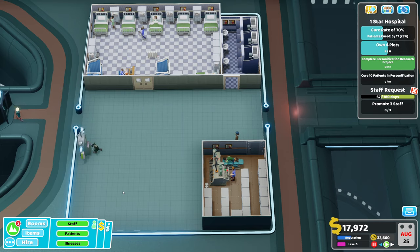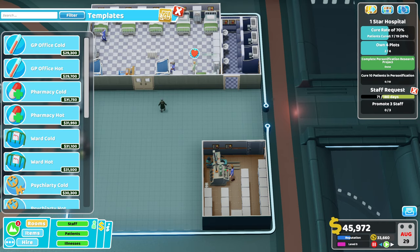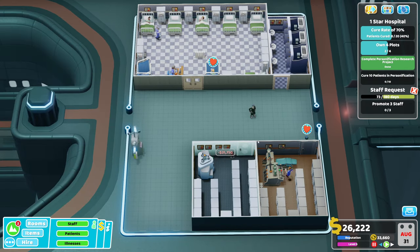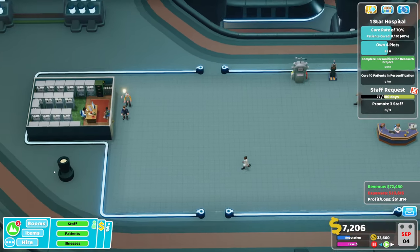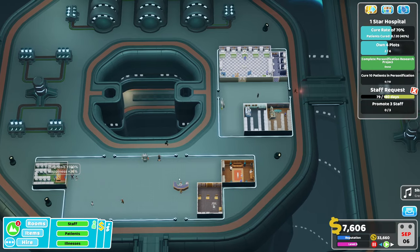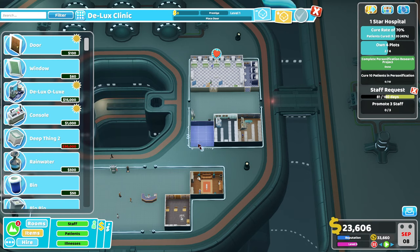This is going to start getting some cash in. Which is going to be very helpful. Pharmacy - let's get a pharmacy in before the expenses come in. We've got training done, so a deluxe clinic. Deluxe clinic would fit here. It's going to set me about 21k - good timing. Let's get that in.